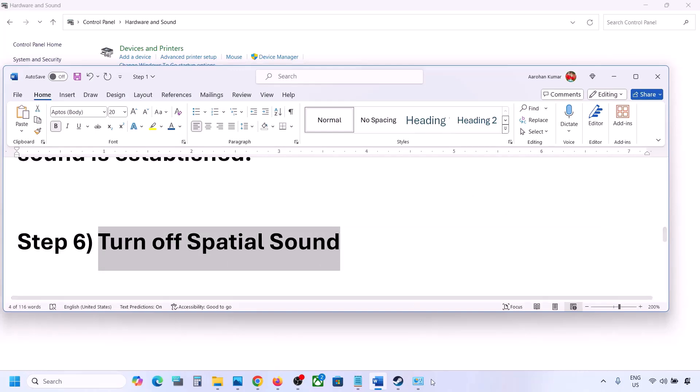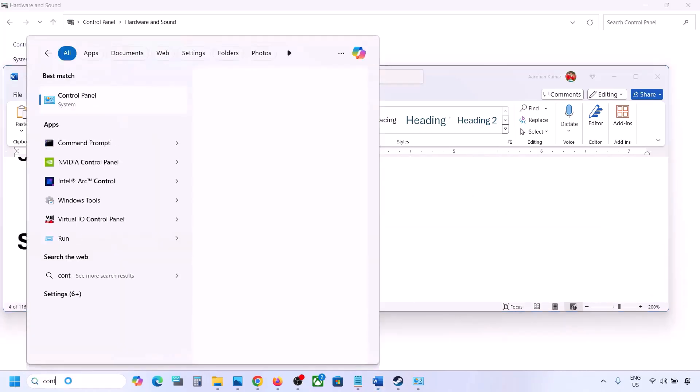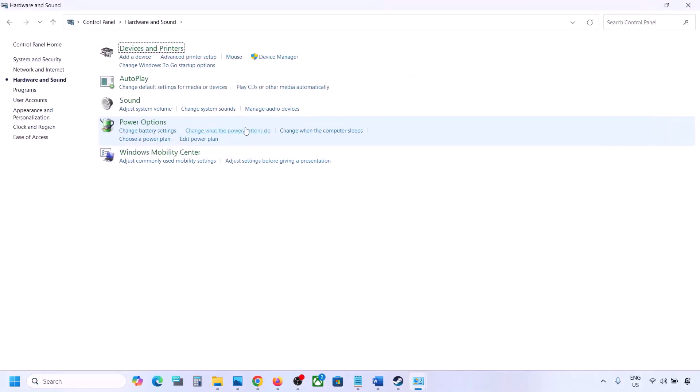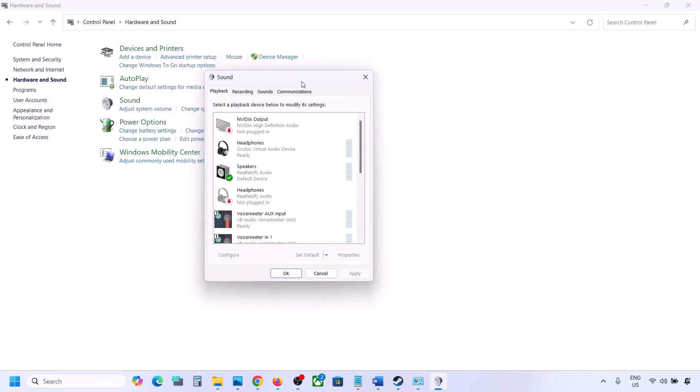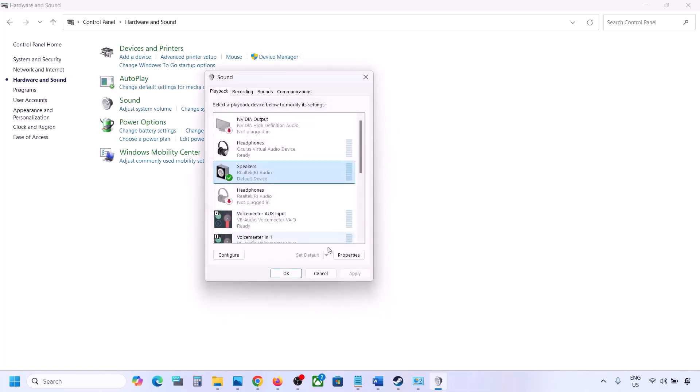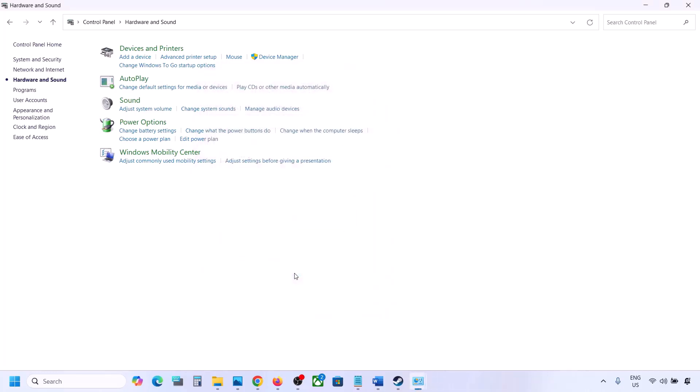The next step is to turn off Spatial Sound. Type 'control panel' in the Windows search box, go to Control Panel, then Hardware and Sound, then Sound. Select your speaker, go to Properties, and then go to the Spatial Sound tab. If it is set to Windows Sonic, turn it off and click OK. Or vice versa — if it is already off, try enabling Windows Sonic and check.